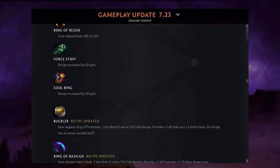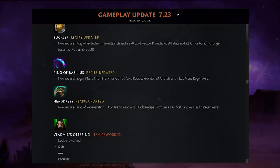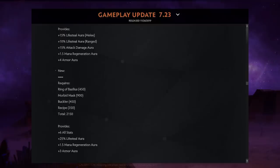Most importantly — I love mangoes — you can now have three mangoes in one slot. Regarding Buckler, Bassy, and Headdress: they switched up what each gives. Buckler requires a Ring of Protection, a branch, and a recipe — gives stats and armor but no active. Bassy requires a Sage's Mask, Iron Branch, and recipe — gives three all-stats and mana regen. Headdress requires a Ring of Regen, Iron Branch, and recipe — gives three stats and an HP regen aura.